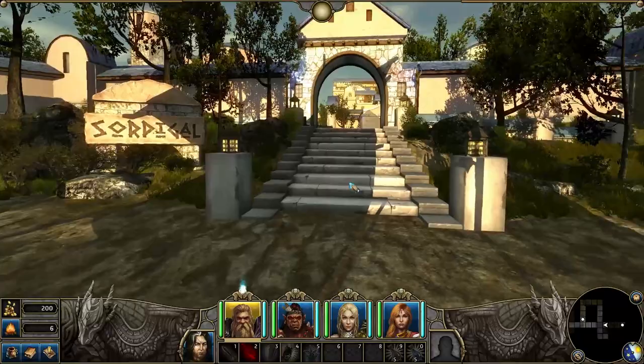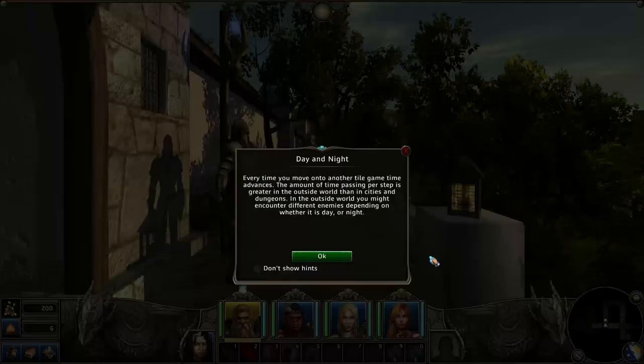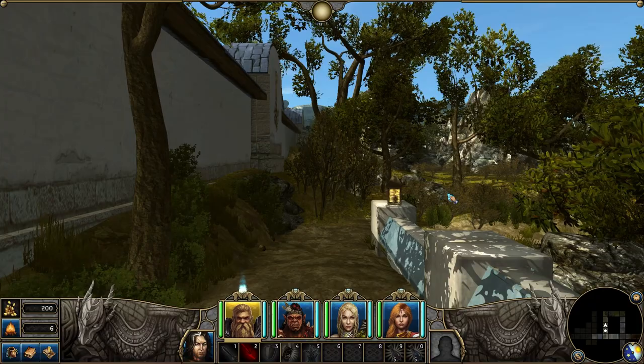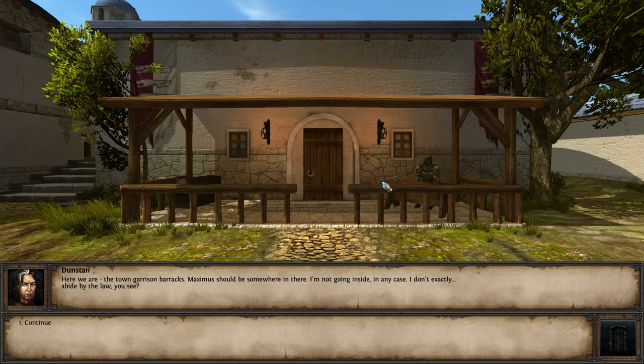Hello and welcome to Might and Magic! This is Might and Magic X Legacy, or 10 Legacy — I'm not really sure. I've been given an early copy and I'm just playing around, I've just started. I'm in this world, I can look around. It's all set on a grid — if you look at the mini-map, it's just a grid that you can walk around on. Apparently it's got a day and night cycle. Every time you move into another tile, the game time advances, so it's kind of a turn-based, role-playing, dungeon-crawly type game, I think. Let's give it a go, let's see what it's like.